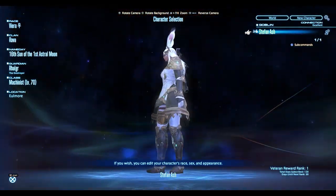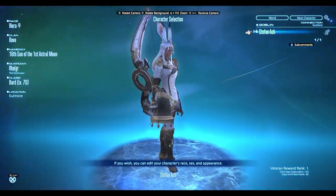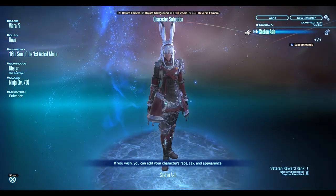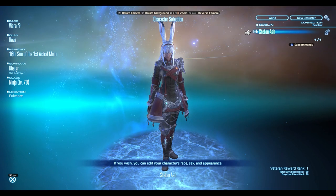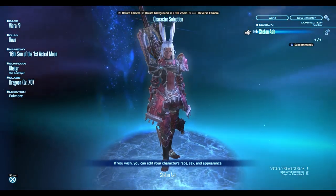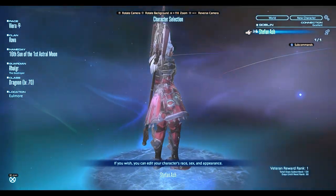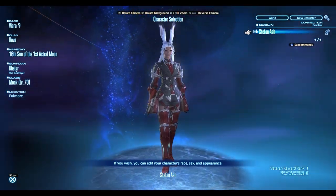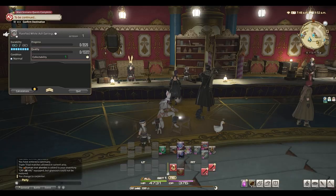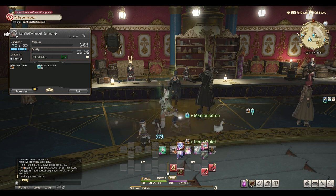Here is the Machinist armor. I'm going to show you a quick montage of every job I got and the armor it comes with. First we have the Machinist, then the Bard, then the Ninja — I really like this armor a lot — then the Dragoon, the Monk, and the Dark Knight. I also sold all of my gil and got over 3.5 million, which is pretty awesome. I can use that for all my crafting.